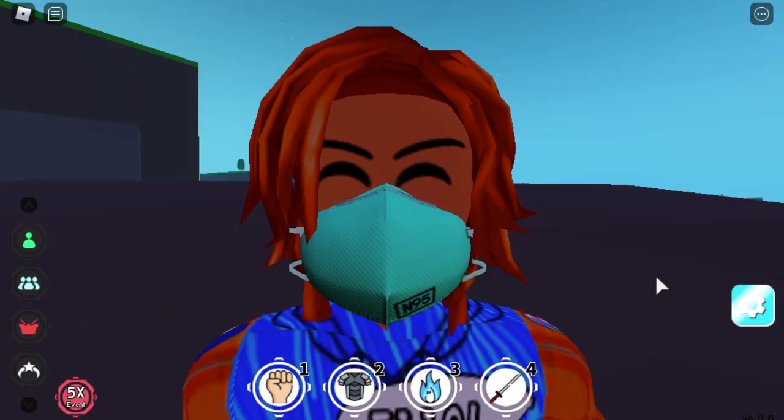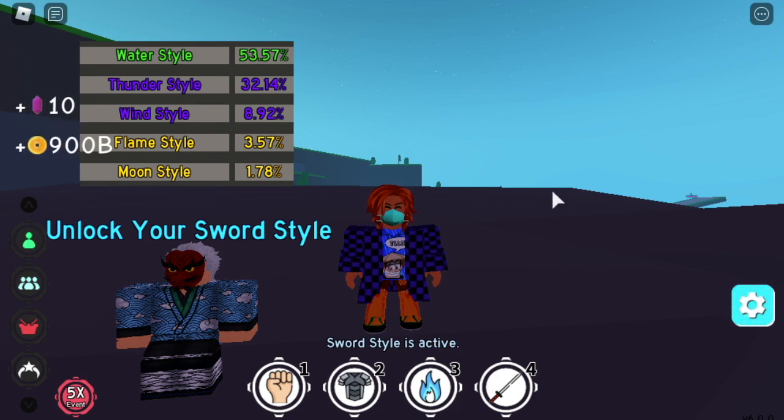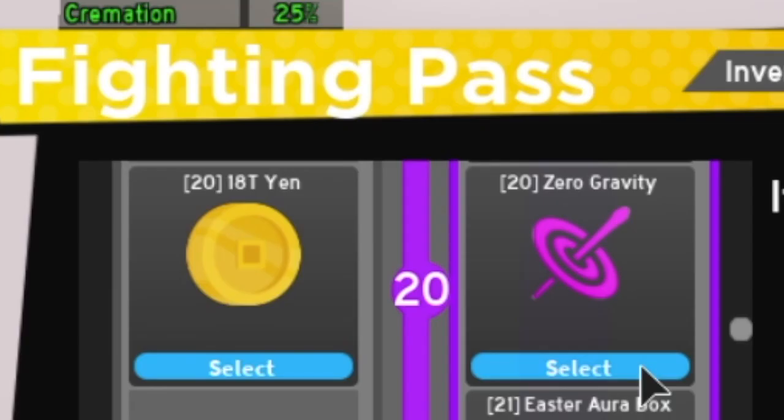But first, how do you get the Moon Style? You can roll it here at the NPC with a 1.78% chance — good luck on that. The other one, the quirk, you cannot get it at the NPC, but you can unlock it at tier 20 of the Fight Pass 4.